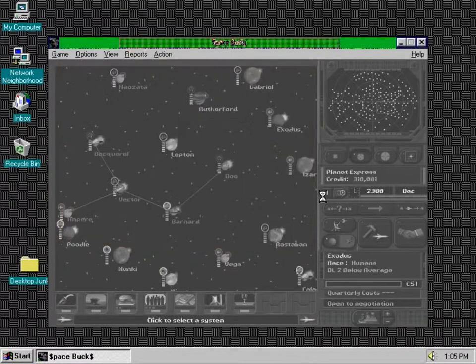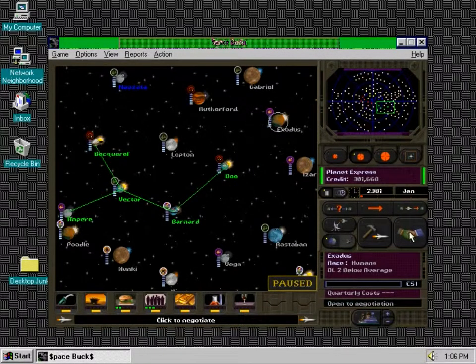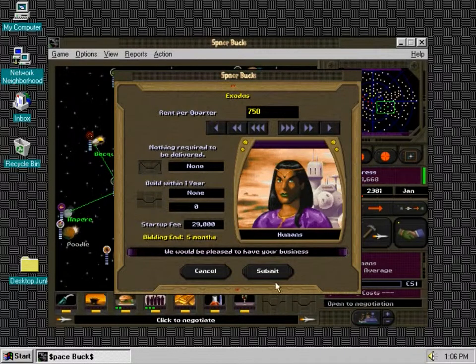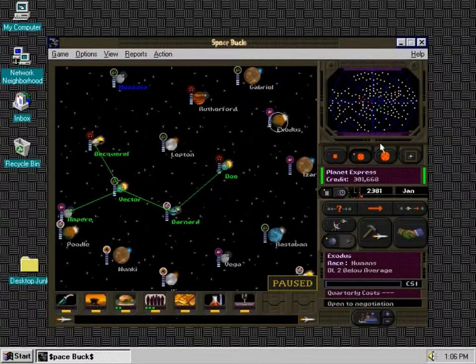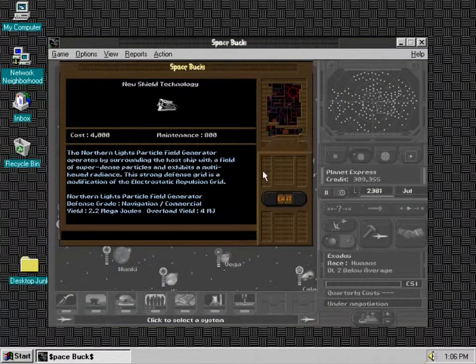We're not top, but we're not bottom. Bottom is usually the worst place to be in this game. 2.8 — you know what, let's go with this Exodus here. It's not a terribly expensive place; it'll only be $7.50 once we negotiate it down to the lower price range. And we'll add that to this particular route — we'll just make this little route here, and it'll be a six planet route right through here. Northern Lights particle field generator.